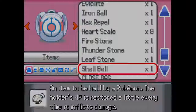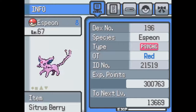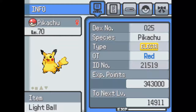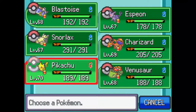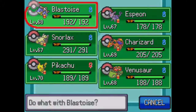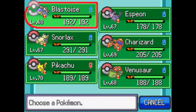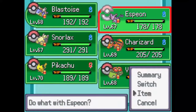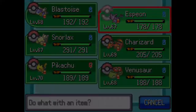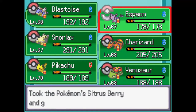Let's take a look at our party real quick. We have Quick Claw, Citrus Berry, Leftovers, Amulet Coin, Light Ball, and Magical Seed. I think we'll give the Shell Bell to Charizard — it's holding a Citrus Berry — and let's go ahead and switch the two items. Charizard is gonna be dealing out a lot of damage here, obviously.